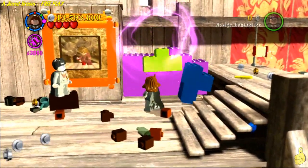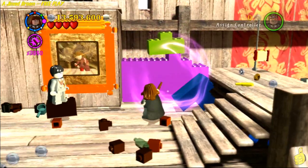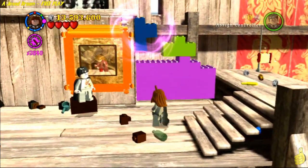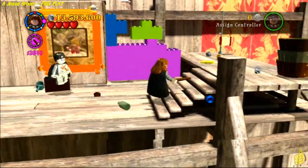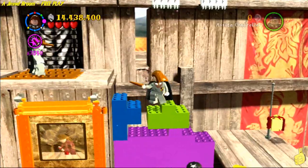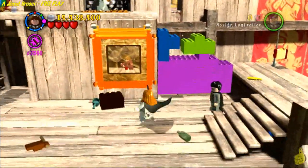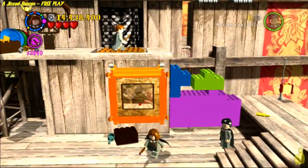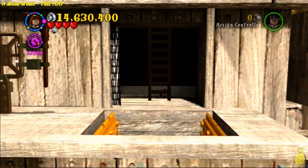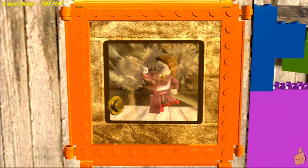I actually forgot to smack the buddy in the painting, and although I built up the pieces high enough to get up and over, I forgot to smack him — which drops the prefect up top down below and allows us access. So I had to come back down. I'm not necessarily taking my time, just going right to the things I need to do to advance in the level. But I make a few mistakes and I still have plenty of time.